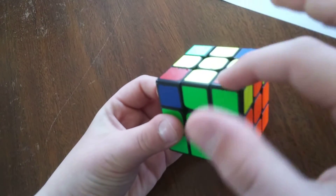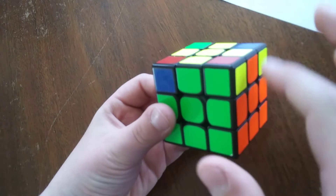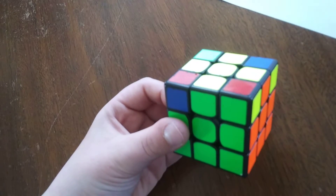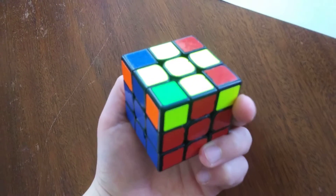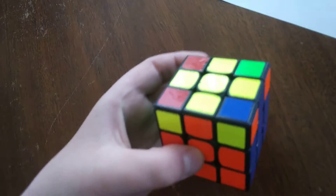Now let's look at this corner. We have red, yellow, and green, but the centers around it are orange, green, and yellow — so this is not a good corner. You'll either have one or zero good corners; you won't have any more. So if you find one good corner, you know that's the maximum number of good corners you'll ever have.